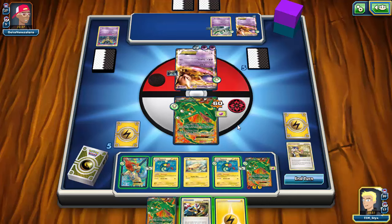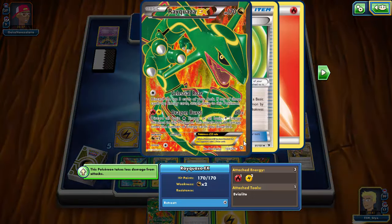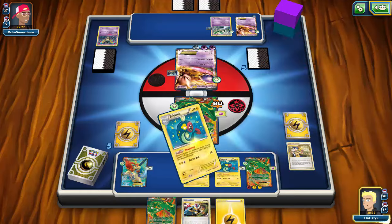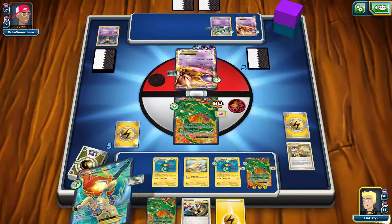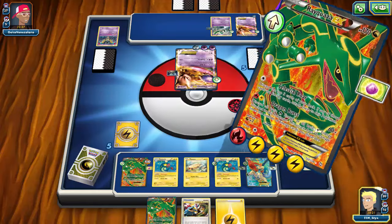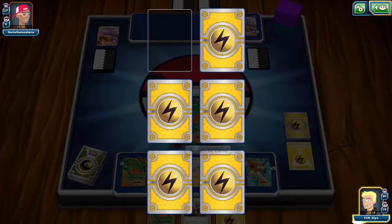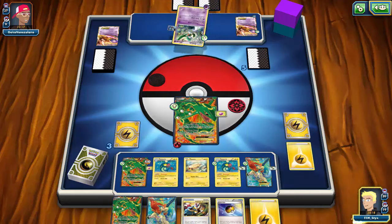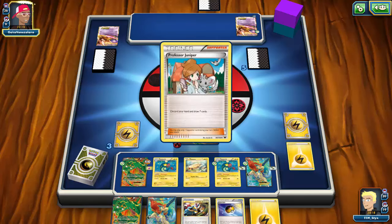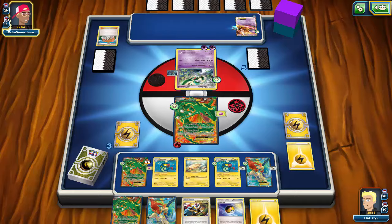There's the Lightning energy. I'll Dynamotor once onto Rayquaza then Rush In and retreat into it to take the knockout on Mewtwo, and also have energy ready afterward. I'll keep the Lightning in hand so I can put three energy on Rayquaza next turn. I draw a Level Ball for another Eelectrik — absolutely phenomenal. My opponent plays Exp. Share onto Mewtwo and hits for 60 with Powerful Storm — not going to do much.